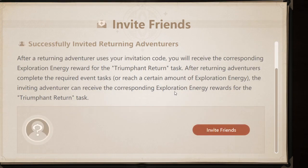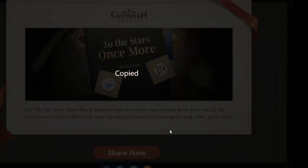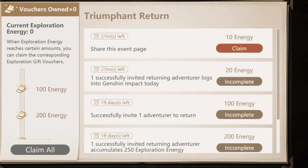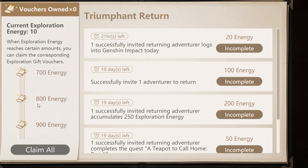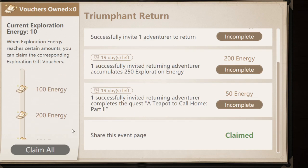You're going to click on 'Invite Friends' here. I just copied it — I don't know if that does anything. So get gift voucher here on the event page. You claim 10 energy — I'm not sure what that is, but it gives exploration energy. You get 100 energy to a maximum of 1600.